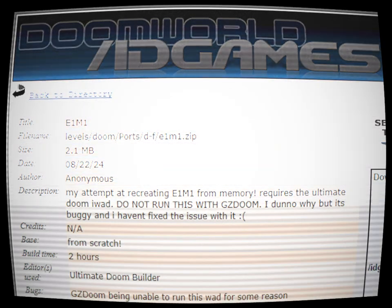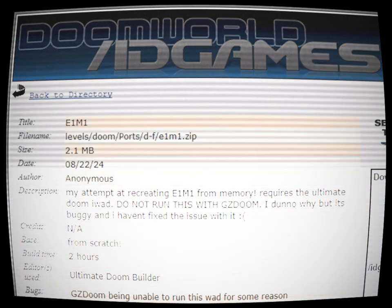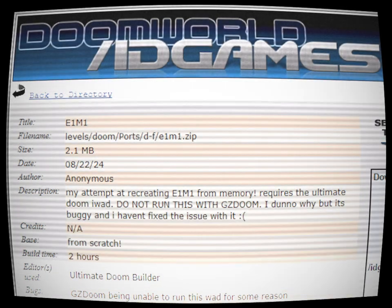Clicking on it sent me to the WOD's info page, with the title, author's name, and description laid out in front of me. It said: Title: E1M1.WOD. File name: levels/doom/ports/df/E1M1.zip. Date: August 22nd, 2024. Anonymous. Description: My attempt at recreating E1M1 from memory. Requires the Ultimate Doom iWOD. Do not run this with GZDoom — it's buggy and I haven't fixed the issue. Credits: not available. Base: from scratch. Build time: 2 hours. Editors used: Ultimate Doom Builder. Bugs: GZDoom being unable to run this WOD for some reason.